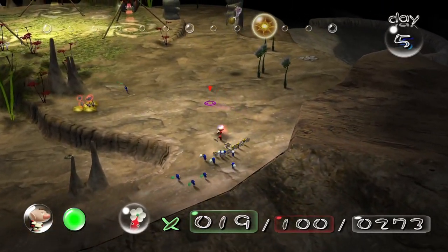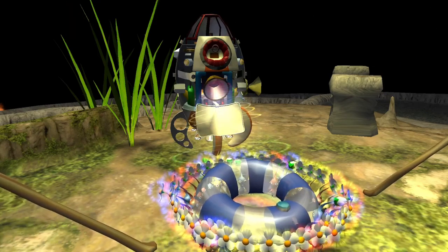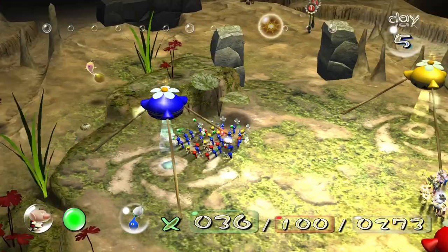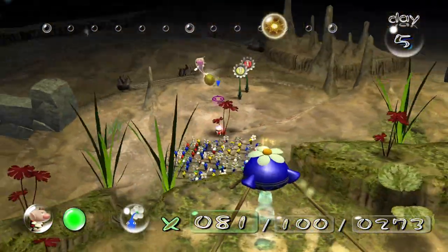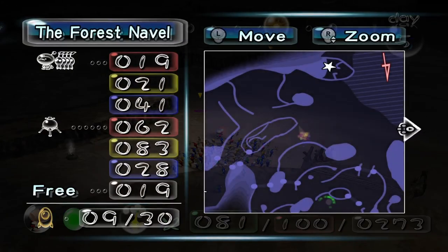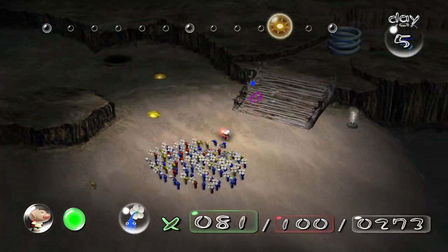I might only have time to do one boss in this video, which I might need the Red Pikmin for. We have got the Space Float! Sometimes if you leave them for too long, you might not be able to pluck them — and I don't know if they die that way, but whatever. You can see some of them are still sprouted but we weren't able to pluck them, so we might be able to pluck them another day. Actually, I'll fight the two bosses in the next video and just focus on getting ship parts today.